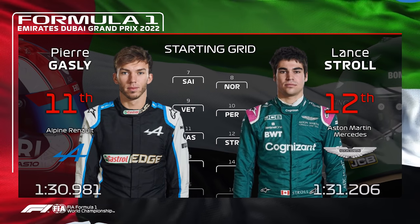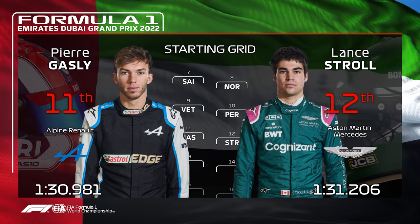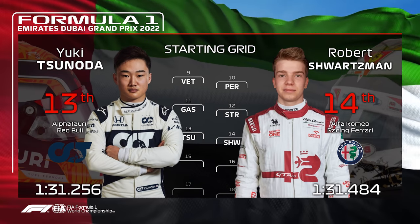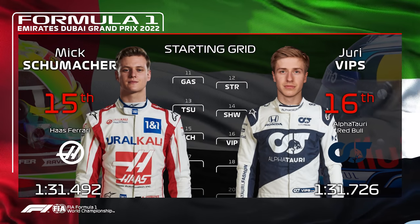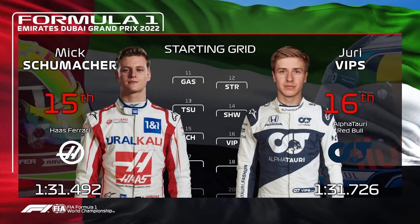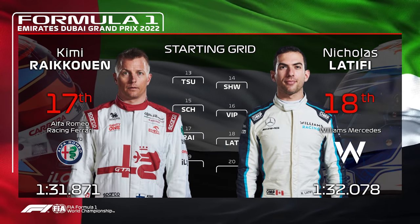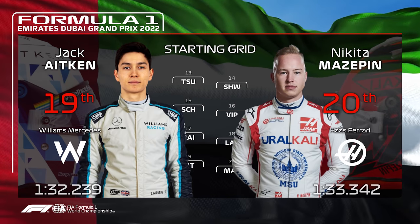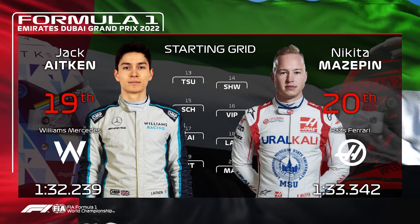P11 goes to Pierre Gasly in his debut season for Alpine. Lance Stroll joining him on the same row in P12. Yuki Tsunoda in P13 for AlphaTauri. Robert Schwartzman in his debut season for Alfa Romeo joining him too. Mick Schumacher in P15 with Yuri Vips in the AlphaTauri car in P16. Kimi Räikkönen back again in P17. Nicholas Latifi in P18. Rounding us off, Jack Aitken starts P19 with Nikita Mazepin starting P20 on the grid.